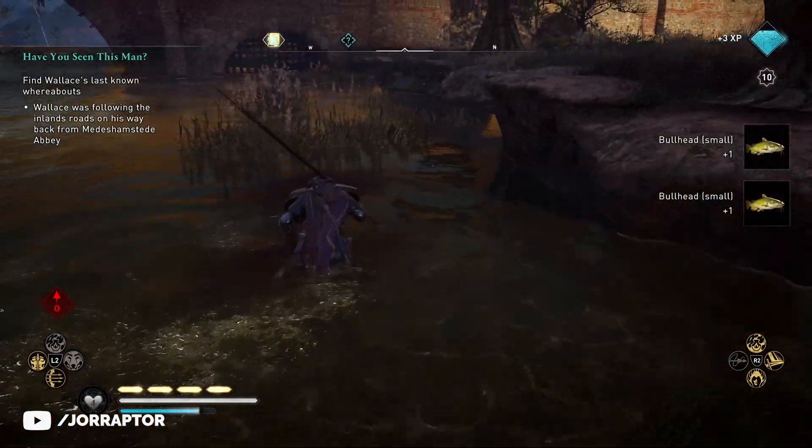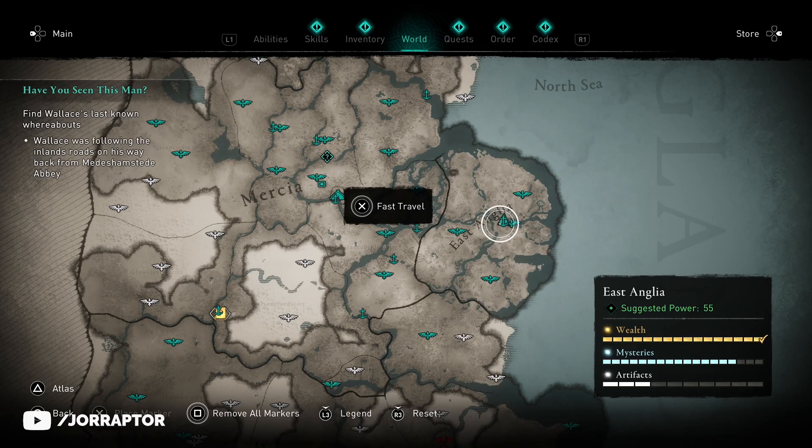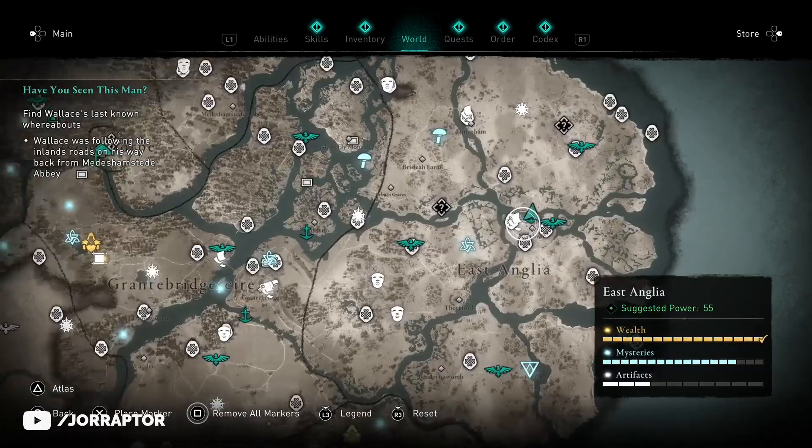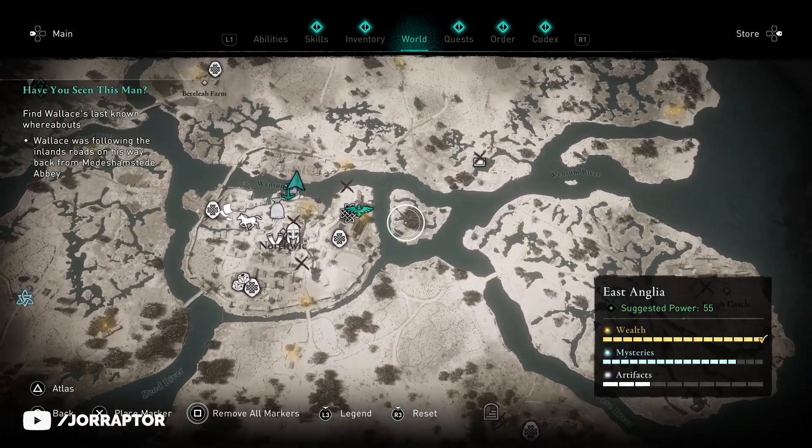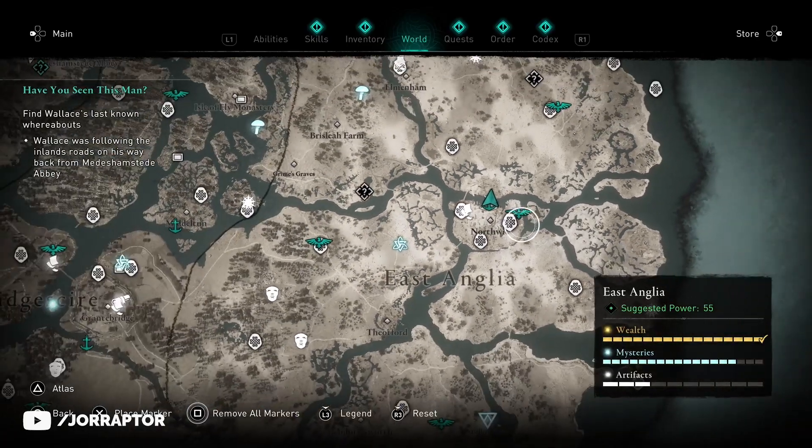For this tactic, we want to go to Northwick in East Anglia, over here on the map. There is a dock fast travel point here, so totally grab it if you haven't already. That means we can easily come back to this location to continue the farm.